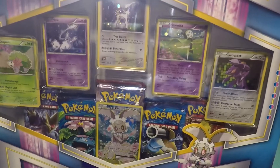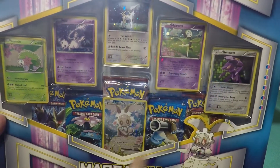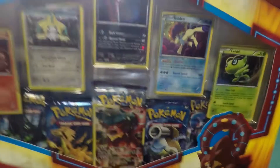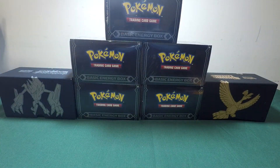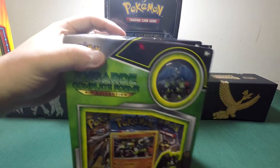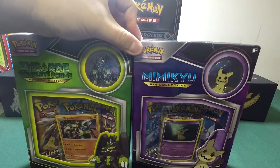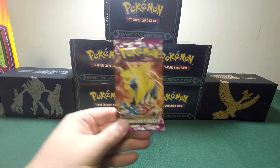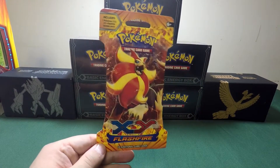We're gonna start off with the Magearna Mythical Collection. We got five packs in here, five holos, and also a promo. We also have the Volcanion Mythical Collection — also five holos, five packs, and one promo. After that, we got two smaller packs: the Zygarde pin collection and the Mimikyu pin collection. After everything, we'll show you how much we made. Oh yeah, and we have a single pack of X&Y Phantom Forces we're gonna open as a bonus. This — this is the diamond right here. This is the X&Y Flashfire. It goes for a lot of money right now.